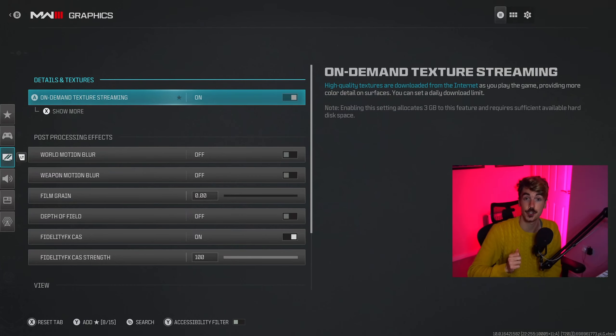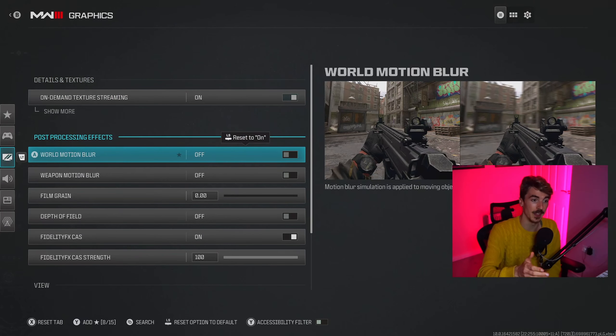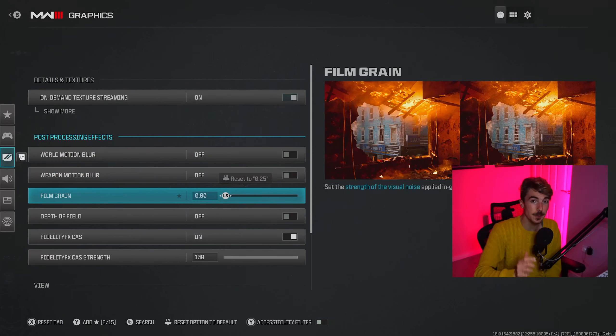Modern Warfare 3 is finally here and it feels like 2009 again with all the Modern Warfare 2 maps — I'm loving it! But with a new Call of Duty comes a new opportunity to get an upper hand on our opponents, so today we're going over the best graphics settings available in Modern Warfare 3. These are going to be finely tuned to give you the best competitive experience — seeing enemies easier, making the map look better, and giving the best visuals possible in terms of frames per second.